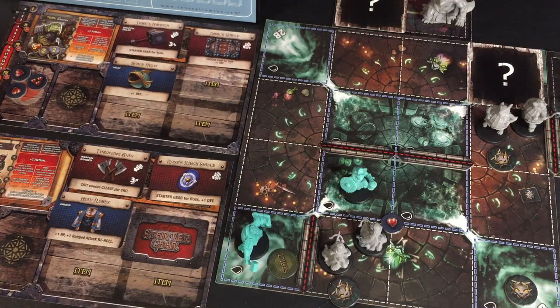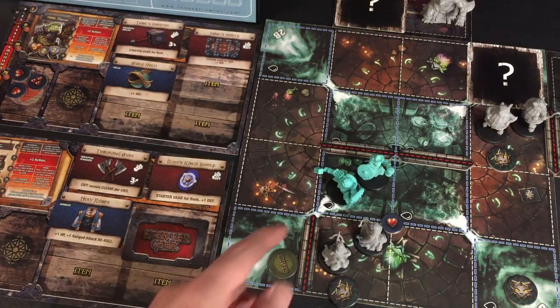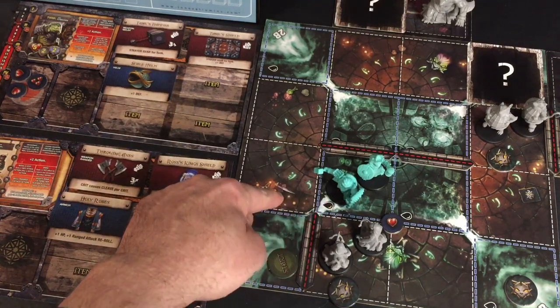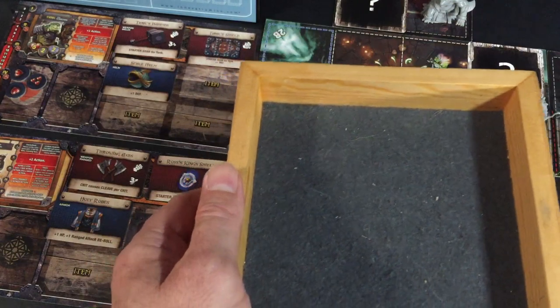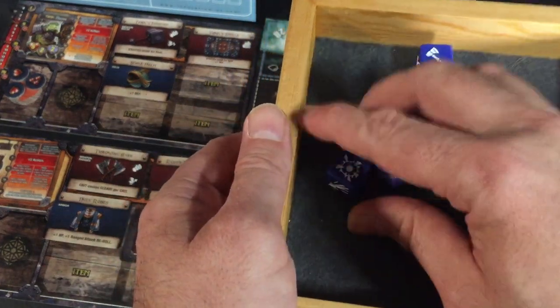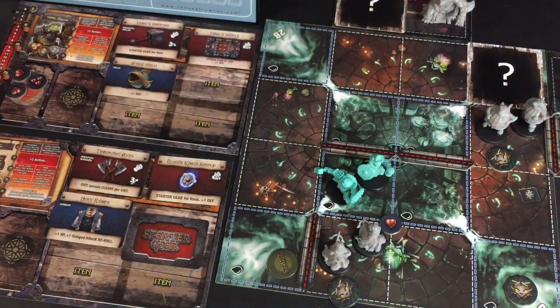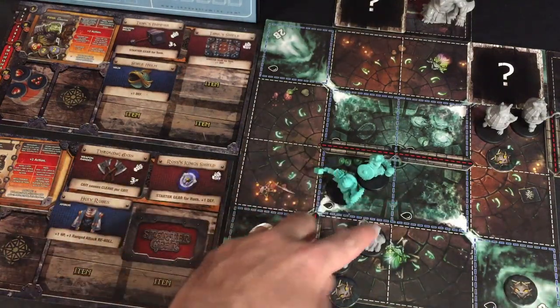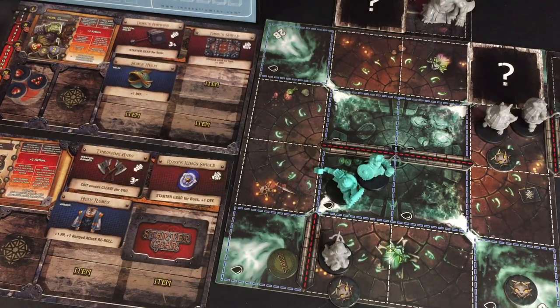Next up, we have Tank. He's going to do the same thing — move here, then move here. For his second action, he's going to attack — close, meaning he can attack in the square or an adjacent square, not diagonal. He'll attack this damaged archer. We're looking for hammers or crits. That was just an awesome roll — one success to three successes, both crits count as re-rolls, four successes and a re-roll, four successes total. That completely destroys this archer. Too bad I didn't have cleave or something to pass damage on. This archer is now dead, and that gives Tank one experience.